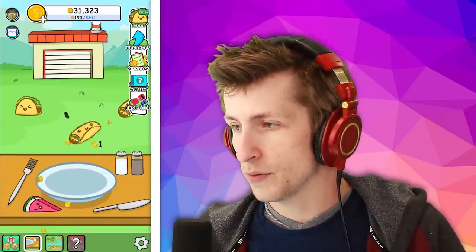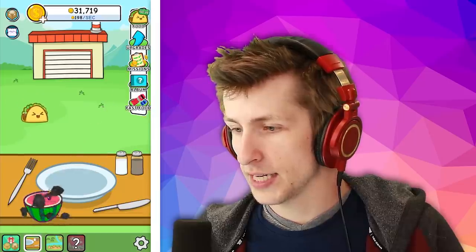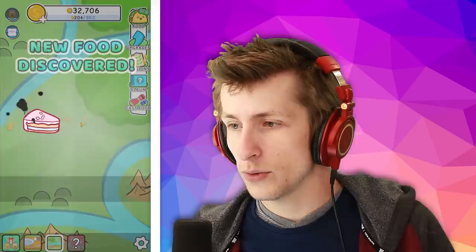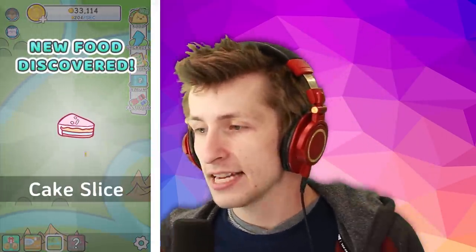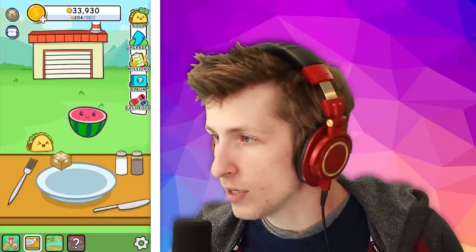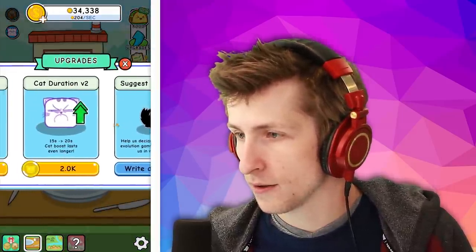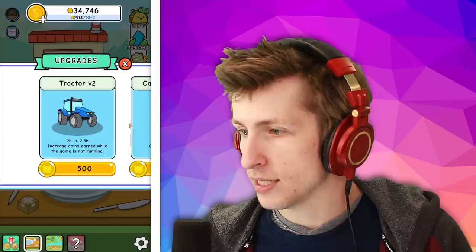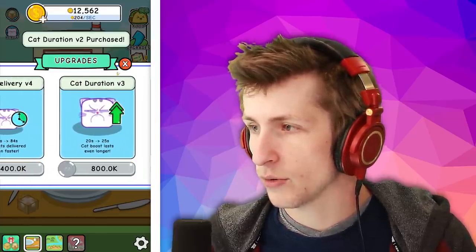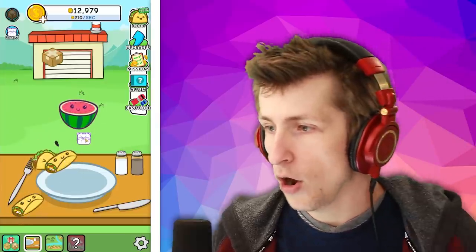Let's just keep merging things as much as we can. You can click on this and they just give you coins. What do we have now — a piece of cake! He looks terrified, but that's fine. Oh, we almost have a cat! So how do we upgrade the cat? Let's look at the upgrades. So the tractor — we don't care about that. We want the cats to be delivered faster and we want the cat to last longer. Oh, we have a cat now!